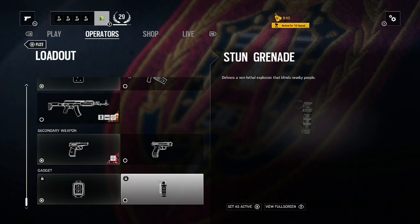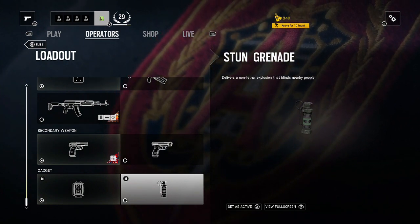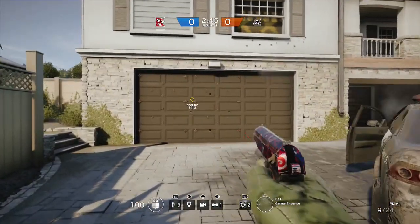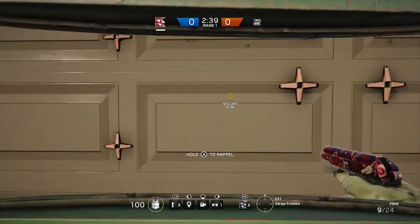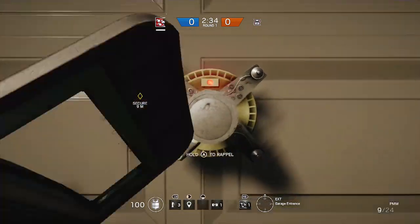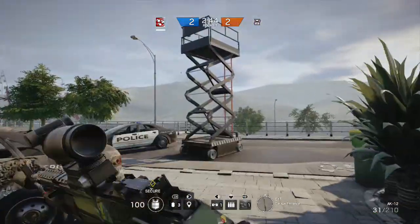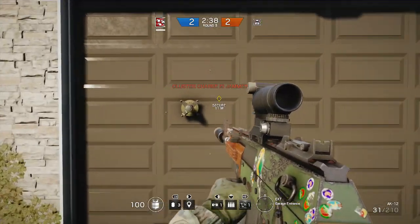Stun Grenades are good if your team are communicating well and you know you've got a friend who can breach for you. Now, for those of you that don't know, Fuse's ability is to place a Cluster Charge on a wall that launches grenades into a room. Unfortunately, you can't place this on barricaded walls, so you're going to have to look for ones that aren't barricaded, or on doors or on roofs, as you'll see in a second. Before we get too far, I want to talk about the two operators that can defeat Fuse. The first is Mute, who can stop all electrical devices, so that stops Fuse's device going off on a wall. So you want to listen out for that sound cue and watch out for placing your device on those kinds of walls.